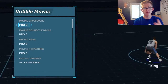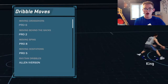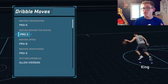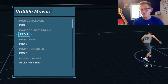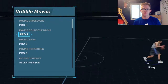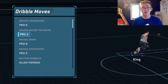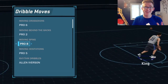On the dribble moves: for moving crossovers we got Pro 6 — I like that one, it works for me. For moving behind the backs we got Pro 2, and Pro 3 is also good. I like both of them; Pro 3 might be a little bit faster. They're both very similar in speed and the way the ball bounces. I might stick with Pro 3 — I was deciding between the two.